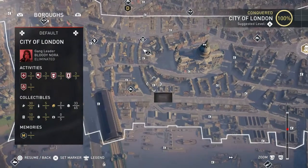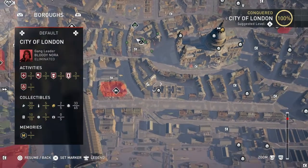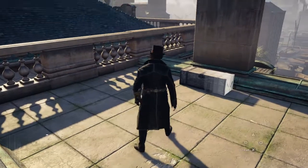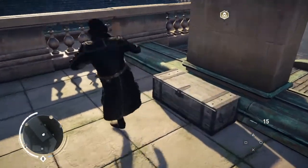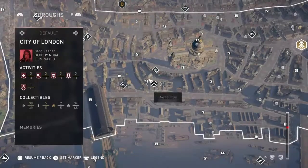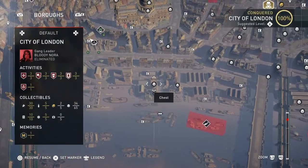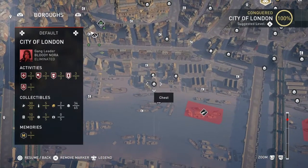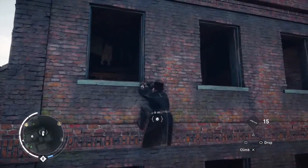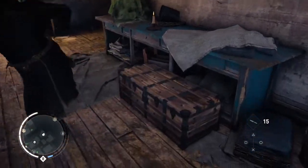We're going to leave the ones at St Paul's Cathedral for a moment. We're going to be carrying on downwards to find where we're going. This one's next, on a roof. The next one is right down here by the docks, but it's in a building. I think this is one of the gang hideouts as well — you go in the building and you'll get it.